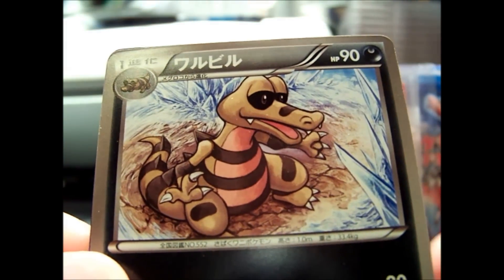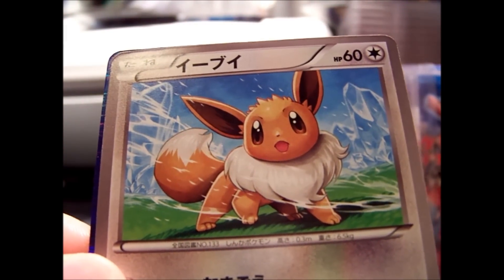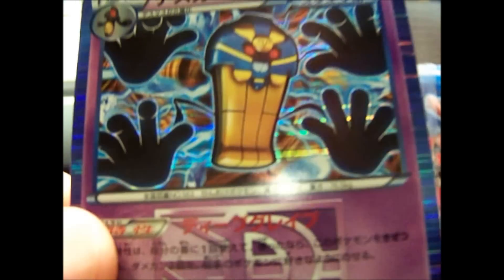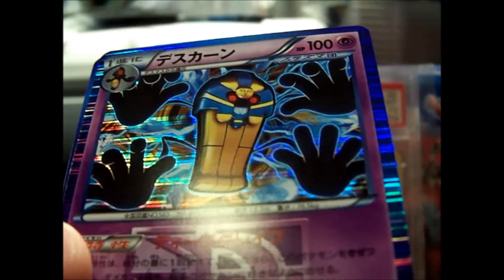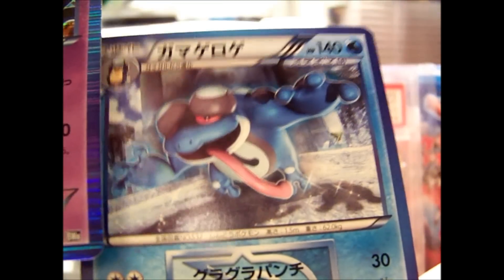Temple, Croconaw — my bad — Eevee. Cofagrigus is cool. This was the one regular hollow I was missing from this set. Happy to have pulled that. And a Seismitoad.